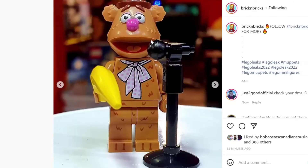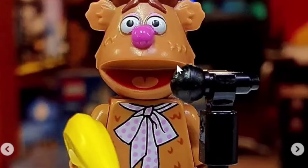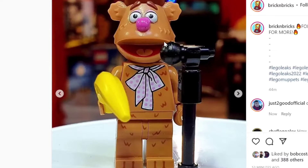Next up is Fozzie Bear, who Lego absolutely hit it out of the park with. He looks incredible — down to the fur they gave him on his chest, his legs, his waist, and his footprinting, to his uniquely molded head, his banana, and his little microphone. This figure is just simply perfection.